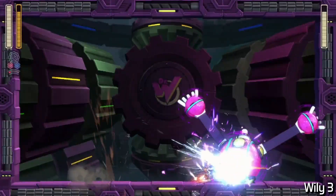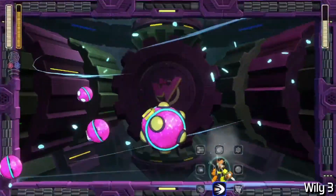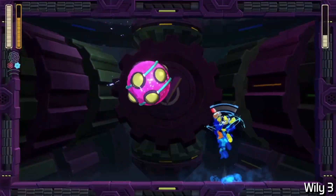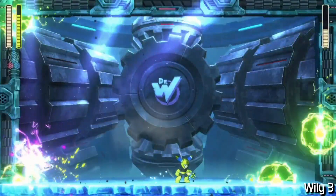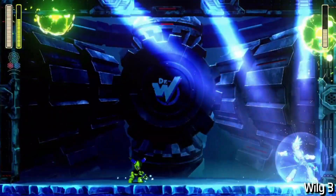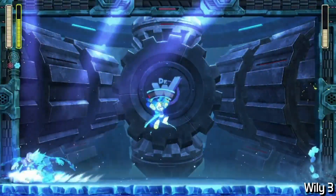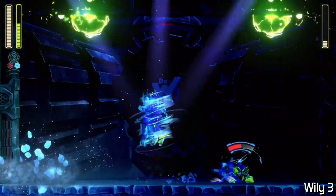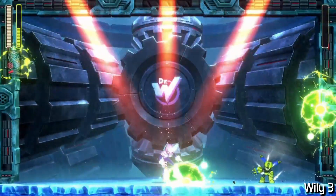Bounce Man's next, and the saved Power Tundra Storm is used here. Afterwards the refights play out pretty normally, and for the most part there aren't any real stressful situations — with the exception of Tundra Man, who in theory should be quite easy. I missed one of the Scramble Thunders, then began to scramble myself and was incredibly close to getting hit by his Speed Gear attack. I narrowly dodged and moved on.